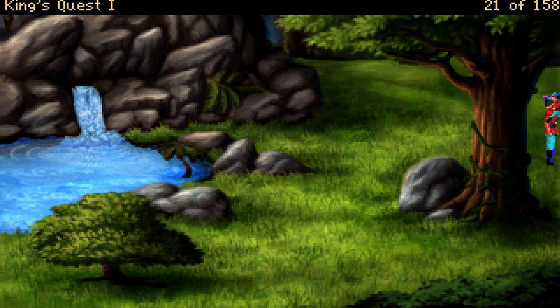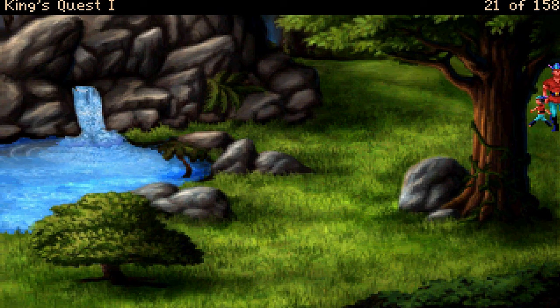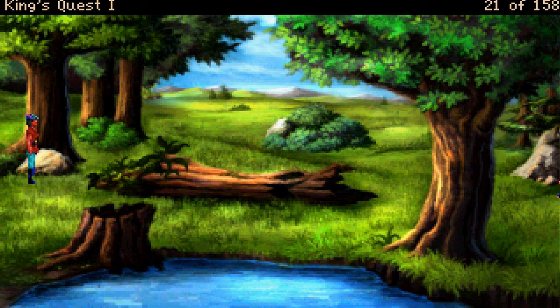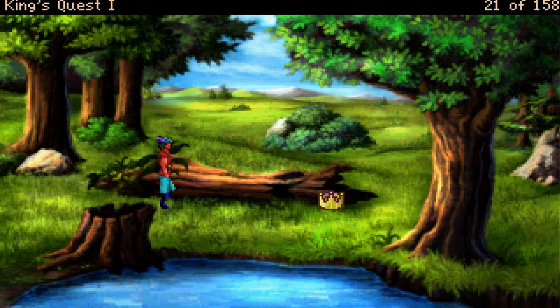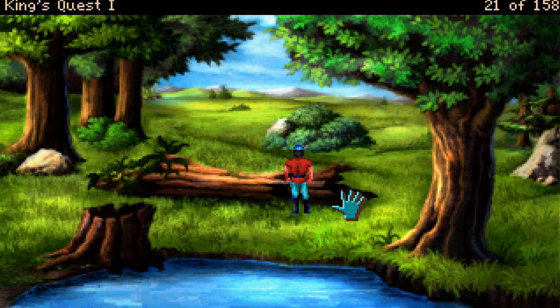I'm going to crawl across and then down. Oh, you're not going to let me go here either. Come on, I want to go this way. Why can't I go this way? We've been here too. I don't suppose there's anything in this. You peer into the darkness inside the log, but there's nothing at all inside. There is no reason to take the log with you.